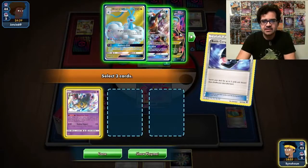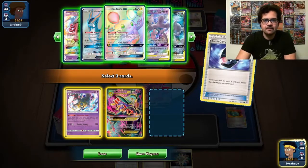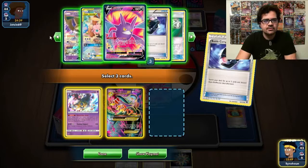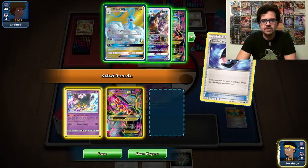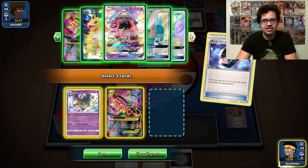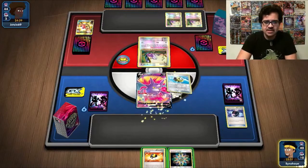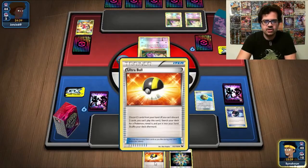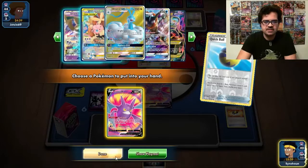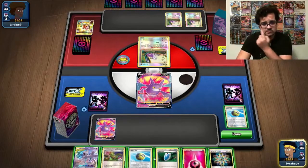Through damage pings we can just take out the Rattatas eventually. We are going to keep the Cobalion around because Cobalion will be extremely necessary. I think the only other attack that would help — possibly Jolteon. May as well get in there. So we will go for Quick Ball, get ourselves our other Crobats. So we have been through an awful amount so we should be able to find ourselves a Dedenne now. Which we do. And we still haven't played a Supporter yet.